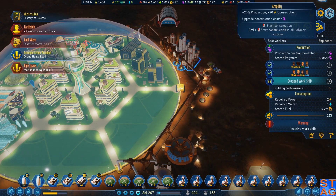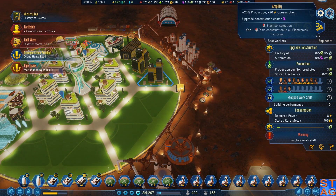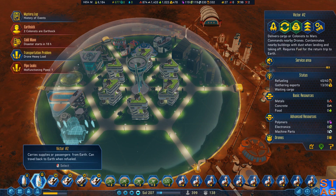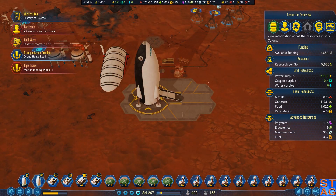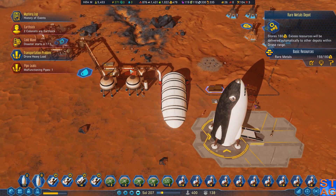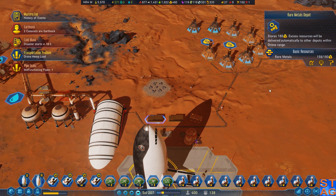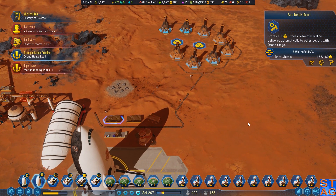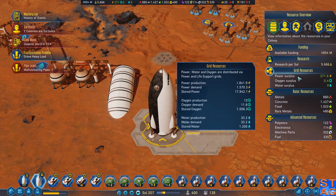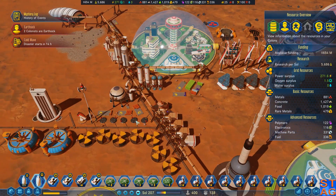I shouldn't be amplifying it — in fact, I'm going to cancel the amplify on that one. And Victor 2 — my rare metal shuttle — it's doing its thing. I almost should think about just having a second one come down here and do the exact same thing. Cold wave in 16 hours. What is my power situation? I've got 18,000 power available — it's not a lot.